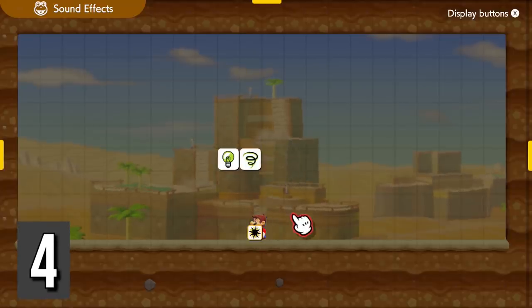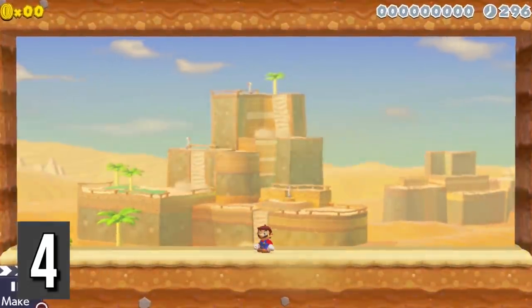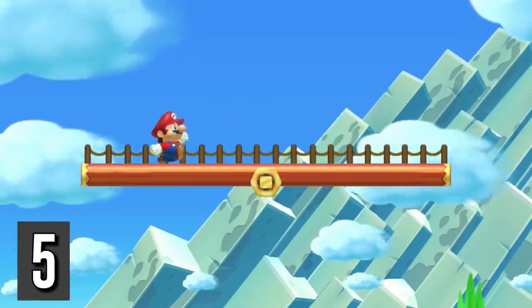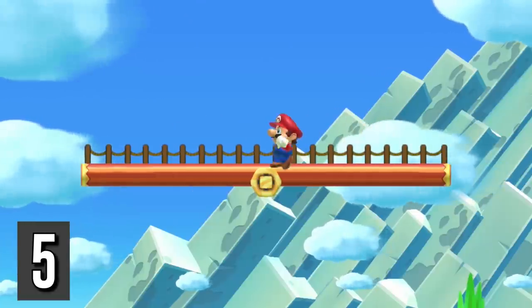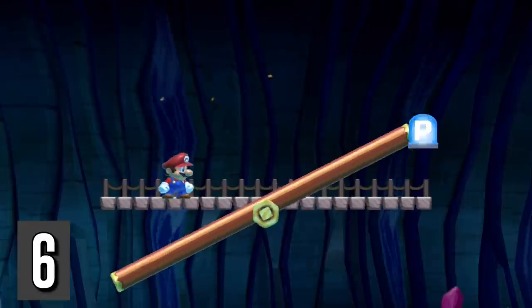Attach the ding-dong, bzzzt, or near-miss sound effect to Mario, and it will activate when he stands idle every 3 seconds. Mario can walk on a seesaw without tilting it if it's placed on a bridge. Mario can still ground-pound that seesaw overlapped with a bridge.